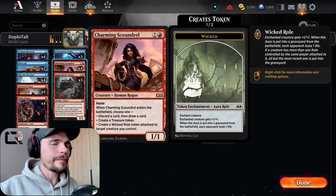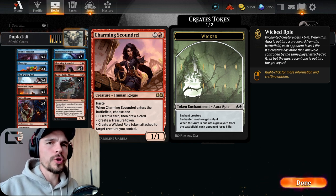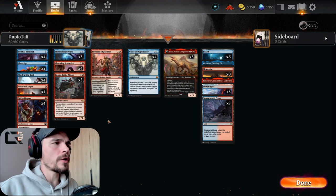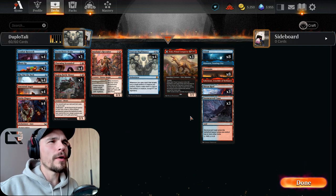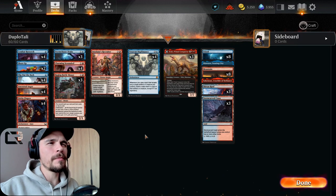Charming Scoundrel — amazing card. If you can craft it, it will fit in a lot of different archetypes, not only jank but also competitive. Use it to find more cards, draw more cards, of course to find more combos. And the 1-mana spots — I don't think I need to mention those too many times.